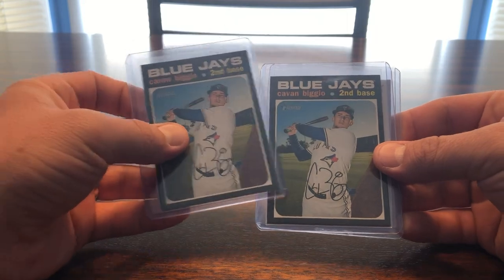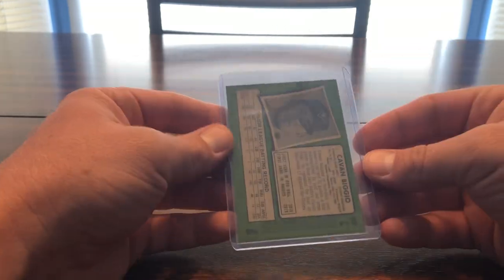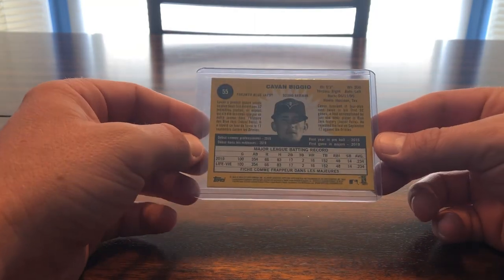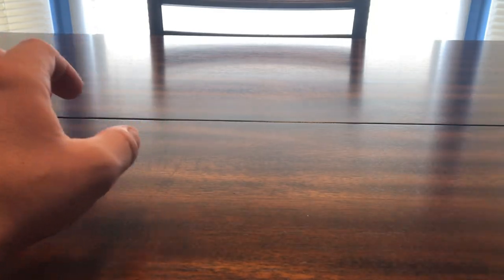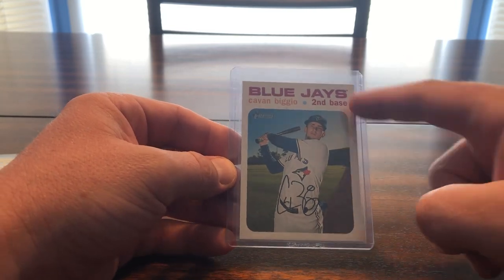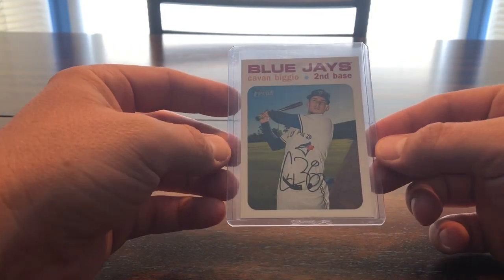We got just a little bit of Heritage. So this is the base — black border Heritage, nothing fancy. What looks like the base but it is actually the yellow-back French text SP — if you read it, it's in French. And then the 'White Water' which is a short print in its own right — only 50 of these made, not numbered. Just a little 'FF' stamp, pretty cool. I do know they've got the Chrome versions, which I do not have.